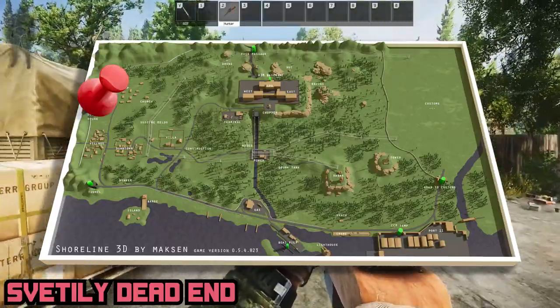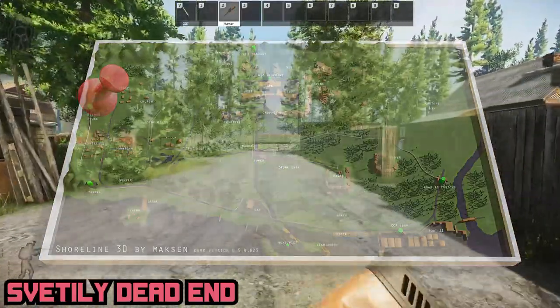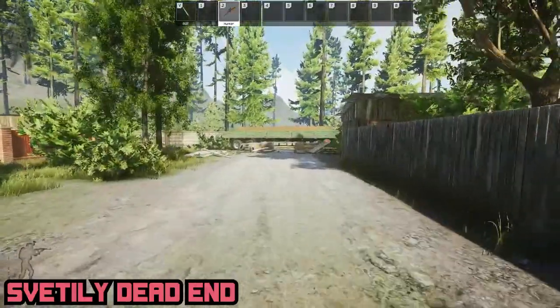Sveta Little Tiddy's Dead End is right in the center of town, hugging the western map barrier. Just stand next to the large shipping truck.